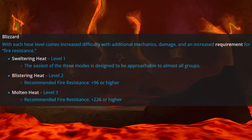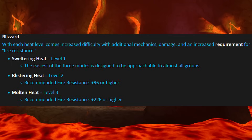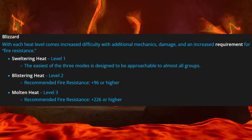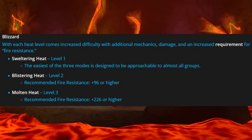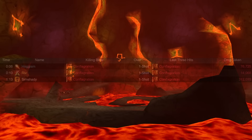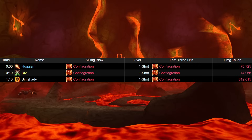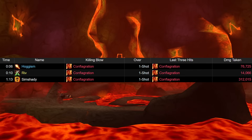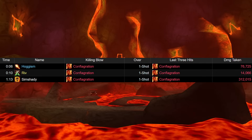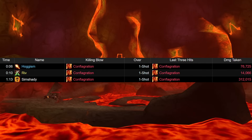First, let's talk about fire resistance. For Heat Level 3, it's recommended to have at least 226, and for Heat Level 2, it's recommended to have at least 96. The reason this is so important is every boss in Molten Core now has a conflagrate mechanic that will one-shot you if you ever go below a certain amount of fire resistance. At the moment, we don't exactly know what that number is, but it's a safe bet to try to stay above 226 as much as possible. People are already getting one-shot by this by just losing Fire Resist Totem or Fire Resist Aura, so keep that in mind that this is easily the most important part of the entire raid.